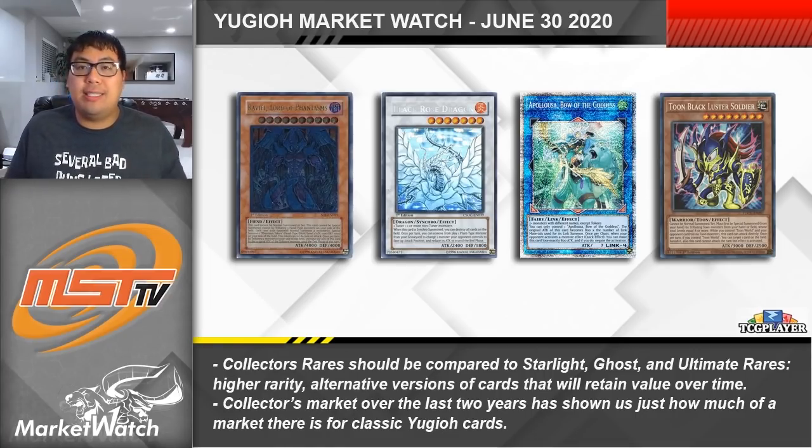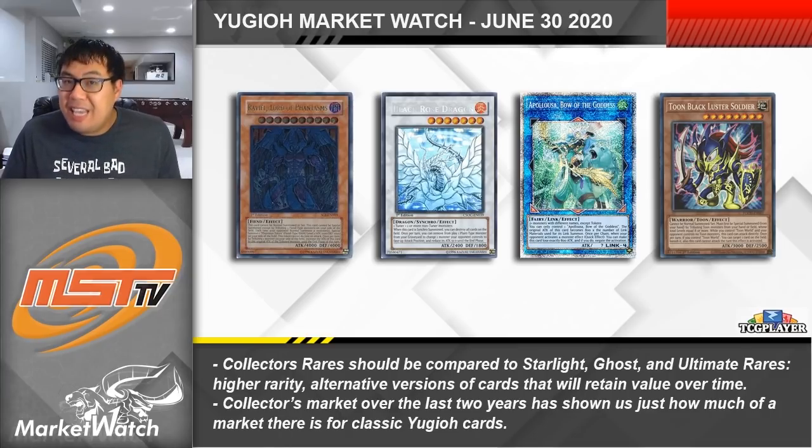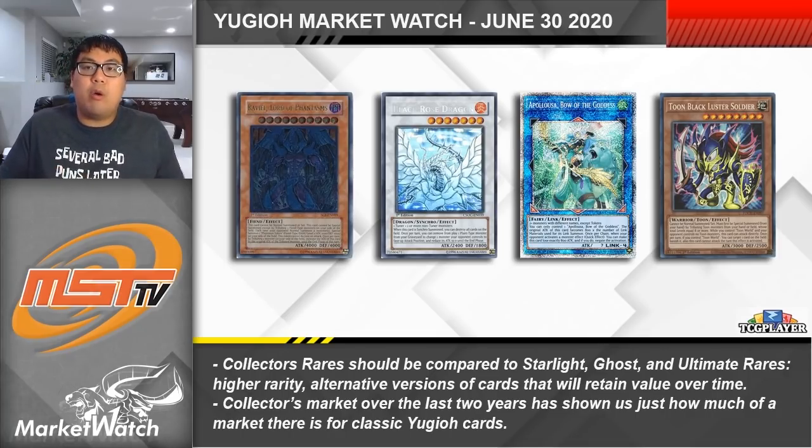Overall I think we're going to see the same trend. We've seen some buyouts of Collector's Rares really early on, but I think it's people jumping the gun — it's still too early. People are still opening product so prices may drop back down a little because more quantities are being pushed onto the market, even if it's relatively slowly with a set as limited in production as Toon Chaos. Over time I think the iconic Collector's Rares — the Black Luster Soldier, Chaos Emperor Dragon, Stardust Dragon, and Pot of Extravagance — will really get up there in price.